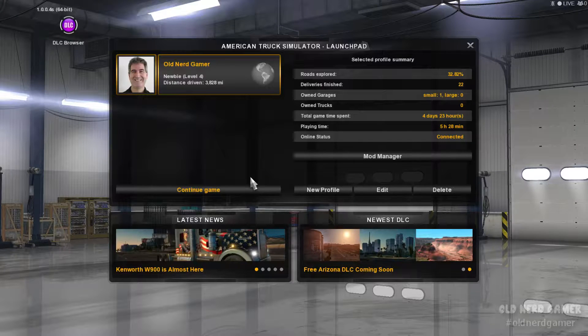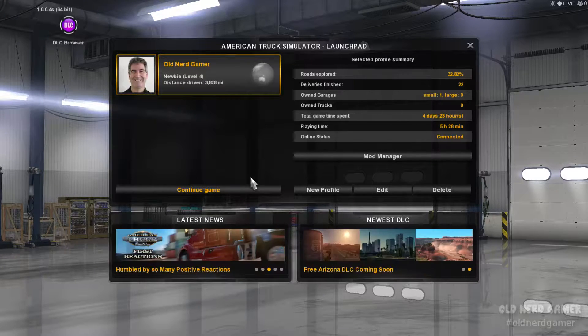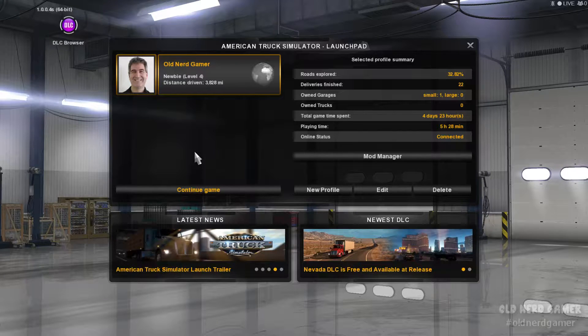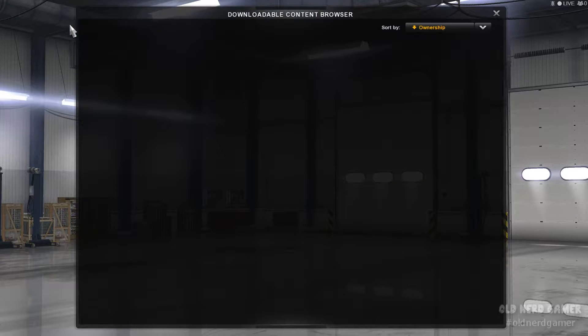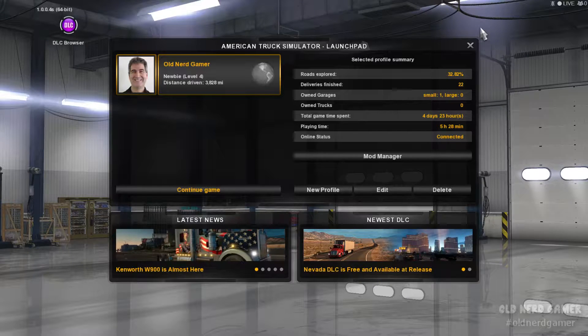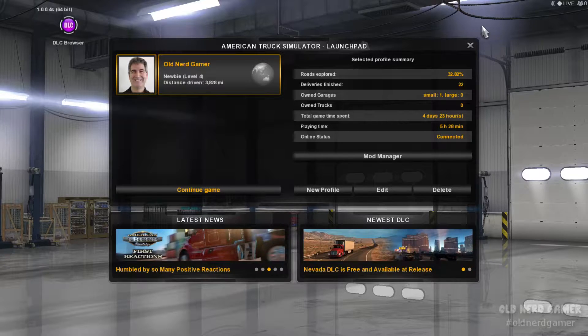Hello everyone and welcome back to Old Nerd Gamer. I'm here again inside American Truck Simulator. When I came in this morning, I found a DLC browser button I never had before. Let's click on that and see where it goes — it says Downloadable Content Browser. It's empty right now, but it's something new that's been added to the game. They just released an update with a couple of steampunk truck skins.